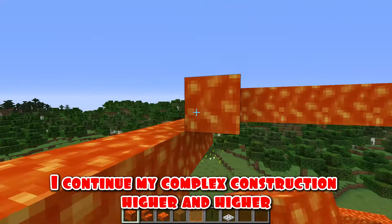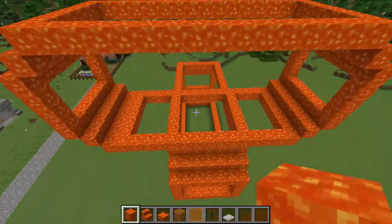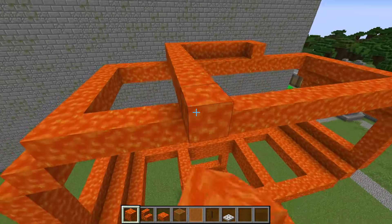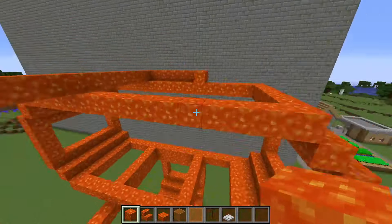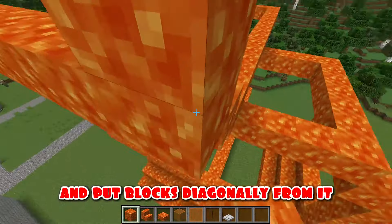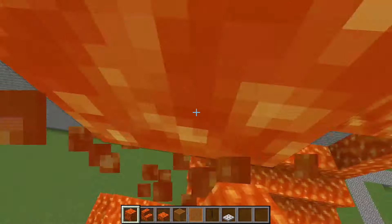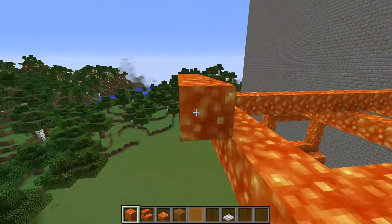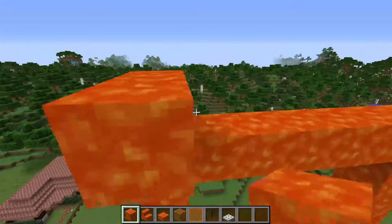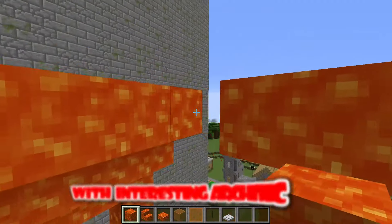I continue the framework even higher — the complex construction goes higher and higher. It seems that the house will turn out to be just huge. I build another rectangle on top and put blocks diagonally from it, continuing the framework even higher. Mikey will be surprised when he sees such a huge house. In fact the house turns out to be a modern building with interesting architecture.